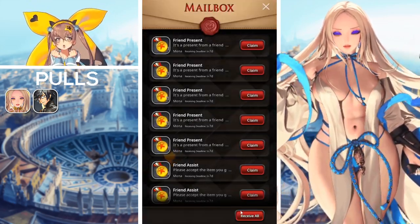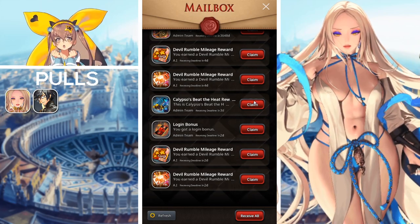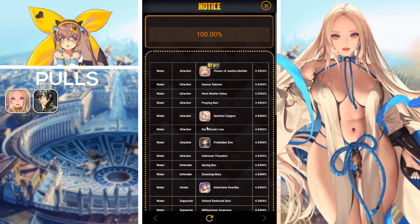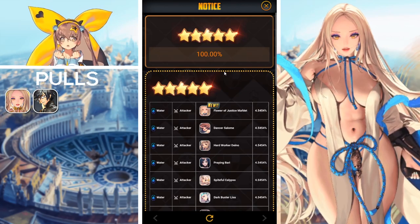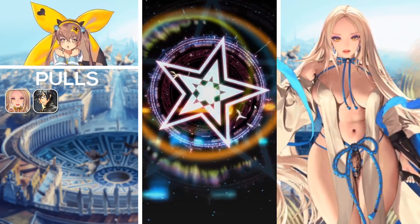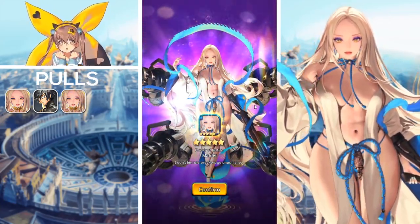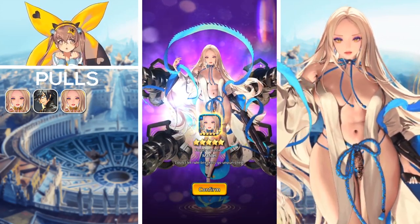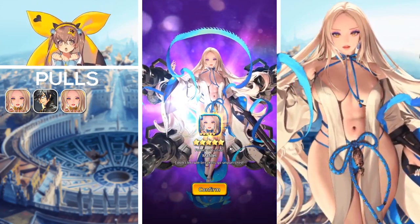I'm actually debating on doing some summons on the Dancer Salome premium pickup summon, but that will probably be in another video so stay tuned. We'll actually be going into the five-star water summon ticket now - hopefully we can get the new Mafdet out of here. She is in this summon pool already at a 4.5 rating, so let's see if we get her or an uncap for any unit we need. And it's a Flower of Justice Mafdet! I'm actually very happy I saved this ticket - that's a free Flower of Justice Mafdet from the Calypso's free pools.